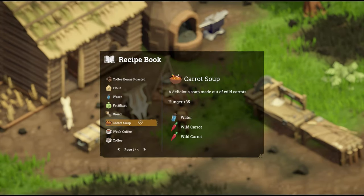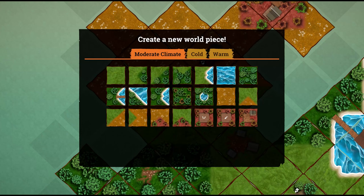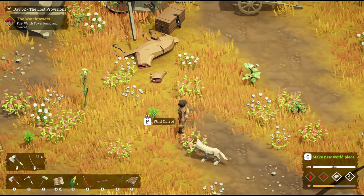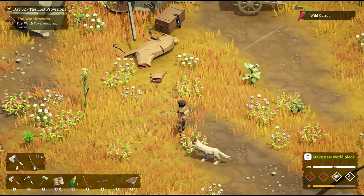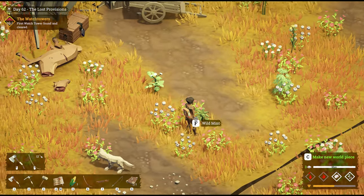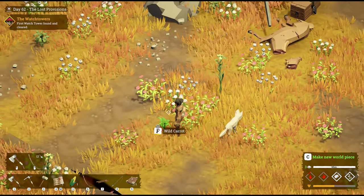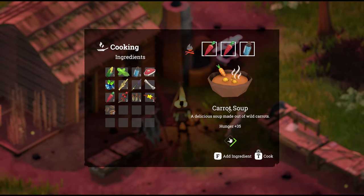Next up, we've got carrot soup — a delicious soup made of wild carrots, that's plus 35 hunger. It requires one water and two wild carrots. Wild carrot can be found in the prairies tile. Here's what a carrot looks like — it's the green thing on the ground. Click F, collect wild carrot. I always get that mixed up with wild mint because they look like similar bushes; the carrot's just a little bit smaller and greener. Cook up some wild carrot soup — there's our carrot soup, plus 35 hunger.